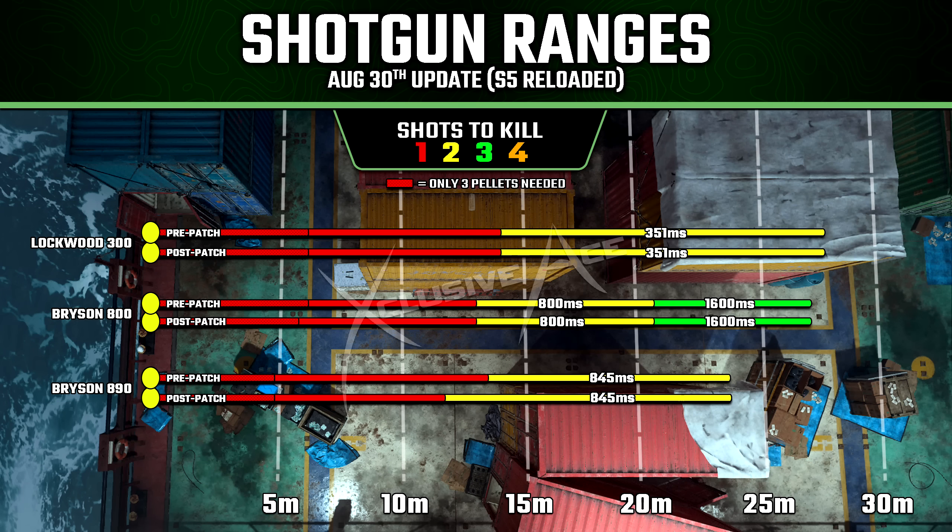Then the Bryson 800 saw a very slight reduction to its almost guaranteed one-shot kill potential — this is hardly a noticeable change. However, the Bryson 890 saw a noticeable reduction to its one-shot kill potential, and it's now noticeably worse in this area compared to the Bryson 800, which does make sense since it has several other benefits over the Bryson 800.